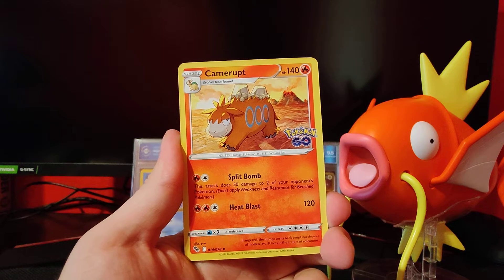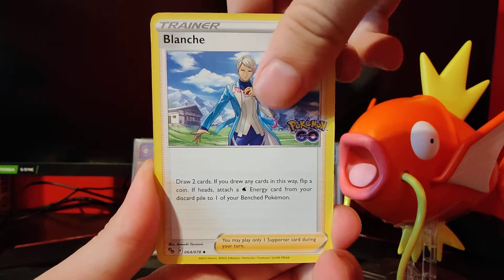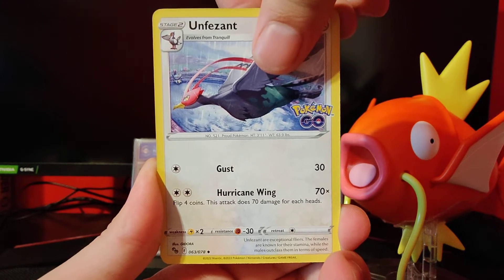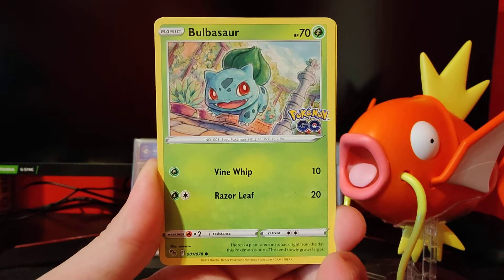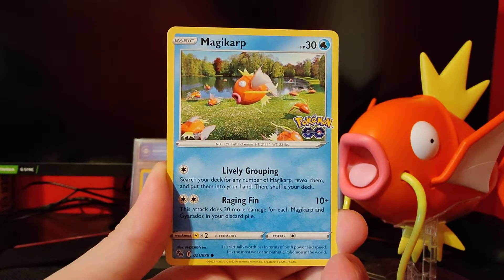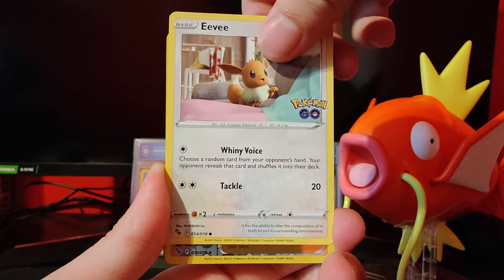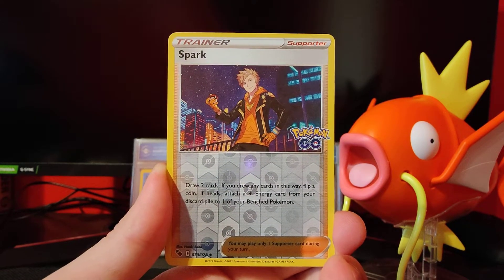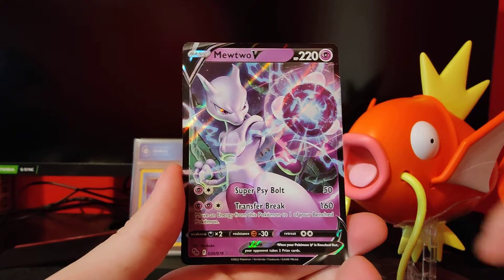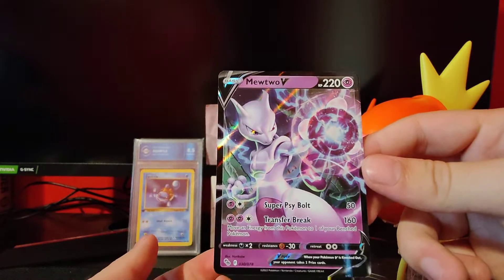V-Star. Camrept again, Blanche again. On Pheasant, Bulbasaur, Piddub, Magikarp, Onyx, Eevee, Spark Reverse. Still haven't pulled a Ditto yet either. And a Mewtwo V — oh, cool. I'm excited about that. Weirdly bent though. That's cool — a Mewtwo V.